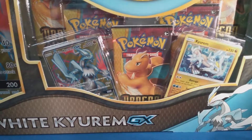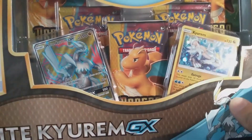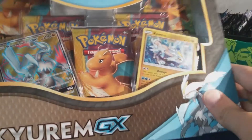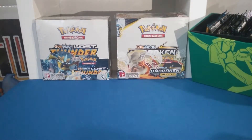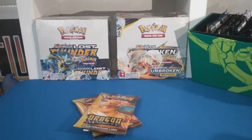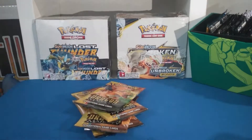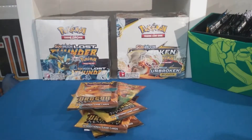Alright guys, we're here with a White Kyurem GX booster box thing from Dragon Majesty, a set from a while back. I'm excited to open this — haven't opened this yet. We've opened some Dragon Majesty like this collector's box, so there's one, two, three, four, five booster packs and a code card for y'all.